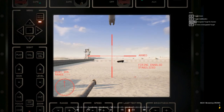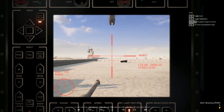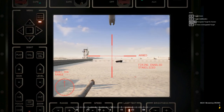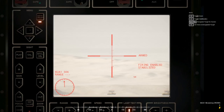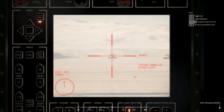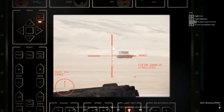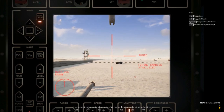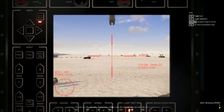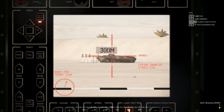The Abrams combines the commander and gunner roles in one seat, whereas usually they're separate. To zoom in, press Q. To turn on stabilization, press Z. The commander can actually engage targets directly since he has the gunner function too. To fire from the gunner position, left-click.